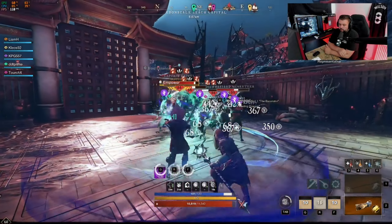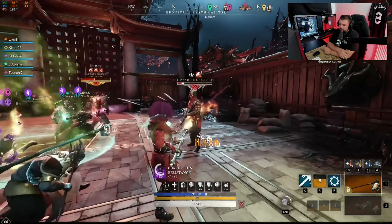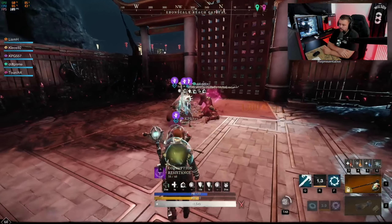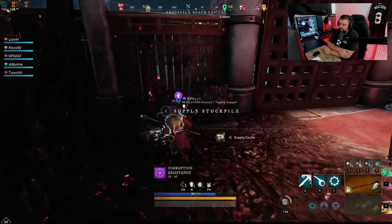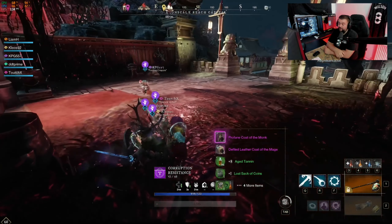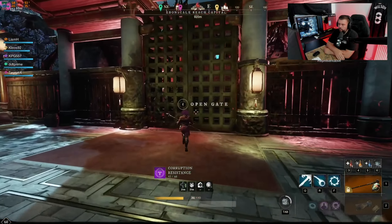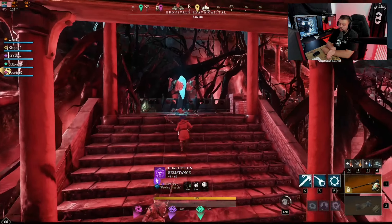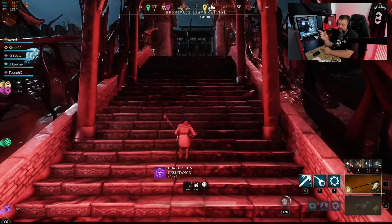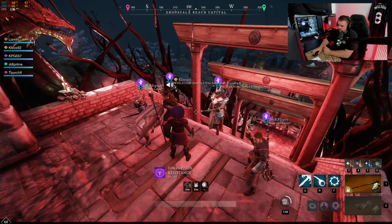Heading up these final stairs there's a handful of mobs: a musketeer on the right and the main mini-boss. Have the tank take the main boss while everyone else jumps on the musketeer first, then the spear man — the musketeer is a pain when shooting you in the back and does quite a bit of damage. These captains have a little shield so do stamina damage to take them down. There's another supply stockpile here too. Then we move on to the final boss, which is actually quite fun — multiple mechanics happening simultaneously.